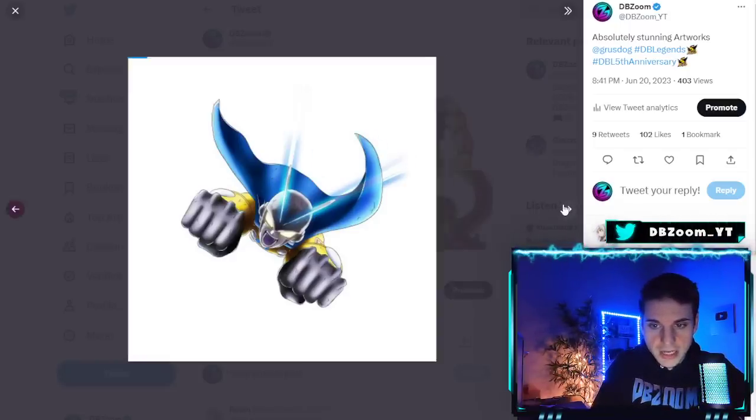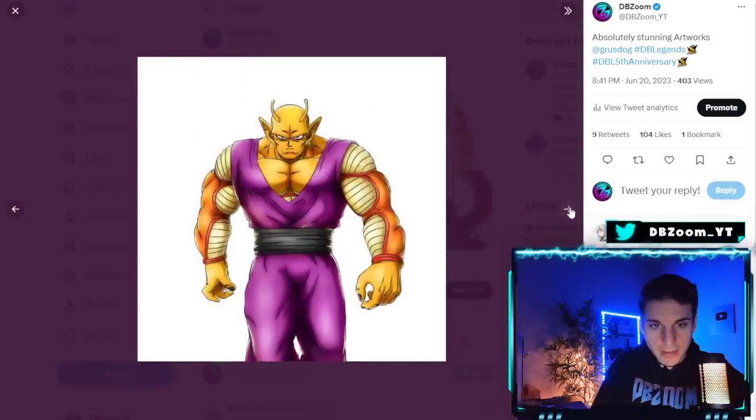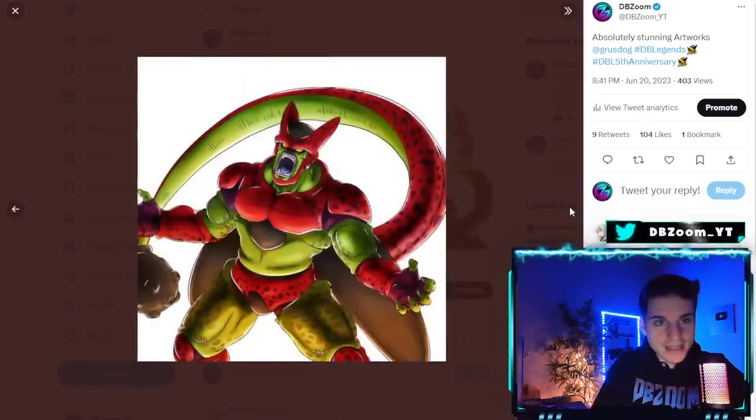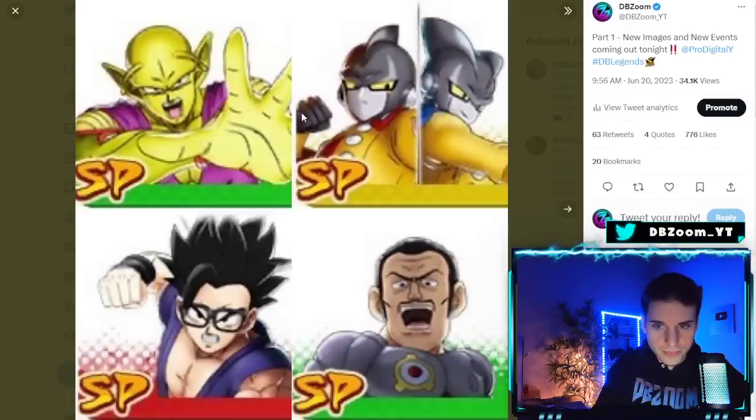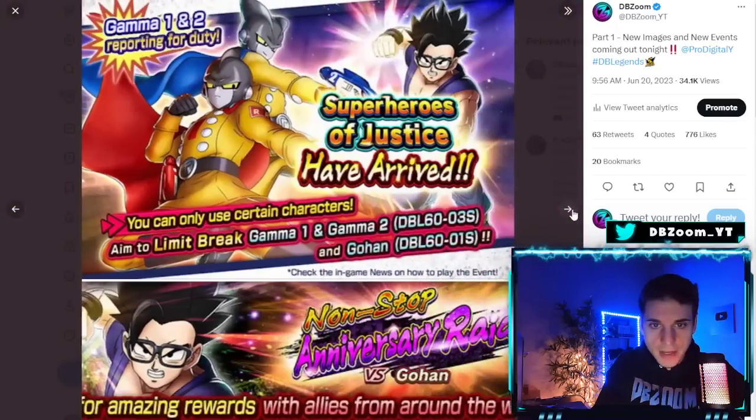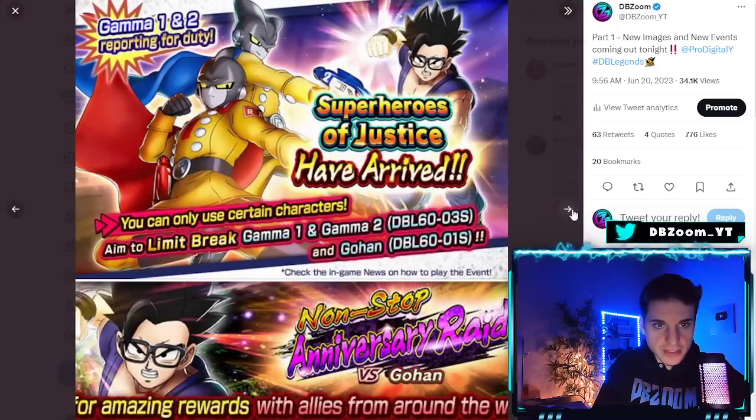Here's the in-game artwork for Gamma 2 right before he self-destructs — really cool. We also have Giga Chad Orange Piccolo and Cell Max. I always knew they'd add Cell Max to the game somehow, and I think they did a great job incorporating him into Magenta as I predicted. These are all the in-game assets for the brand new characters.